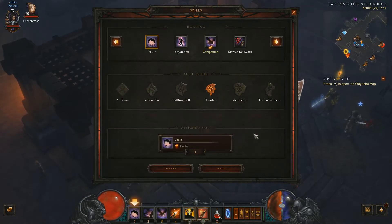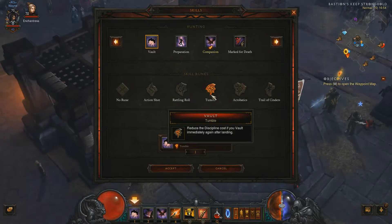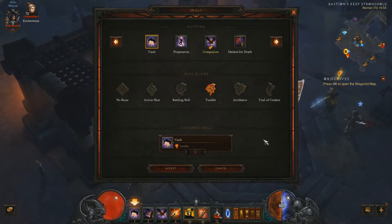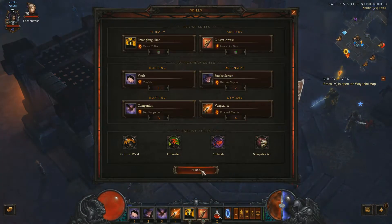The next ability is Vault with Tumble, which reduces the discipline cost if you vault immediately again after landing. That means you can vault twice without the full cost. It's a great move to get away from Elite Packs and things like that, and it keeps you alive.